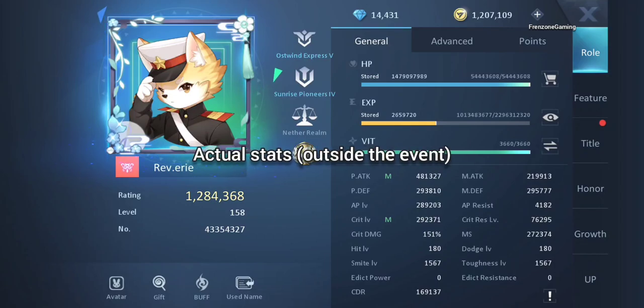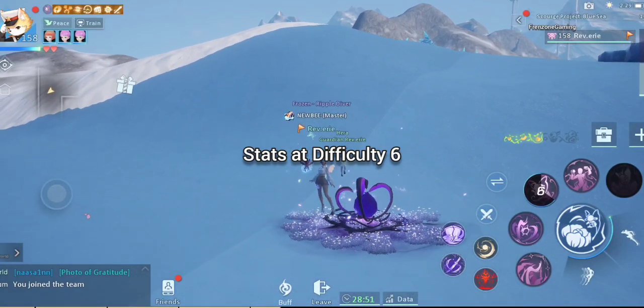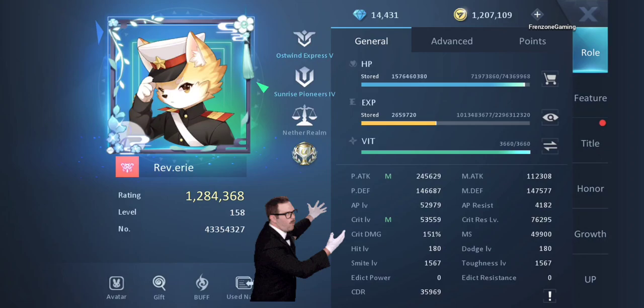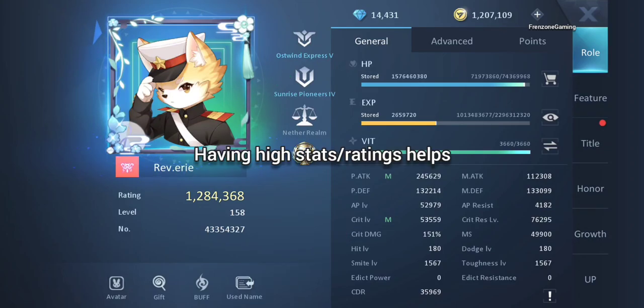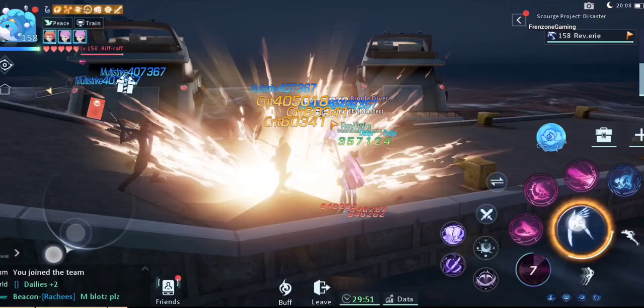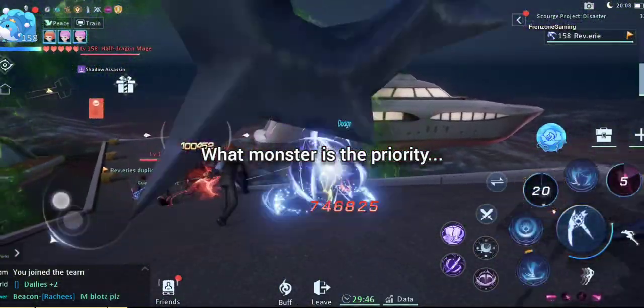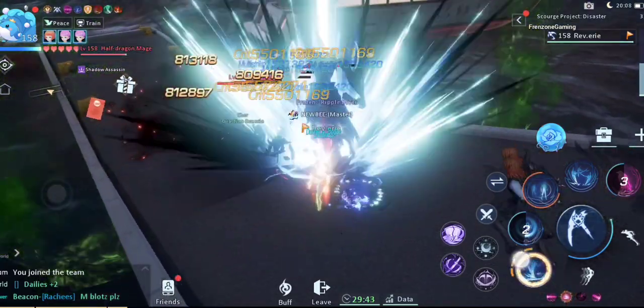Your stats are actually reduced once you enter this event, and it gets reduced more the further you progress. So rating actually matters — the whales and strong players will go further. That doesn't mean strategy doesn't matter though, because figuring out what monster to kill first can actually make a difference in clearing the dungeon or losing.